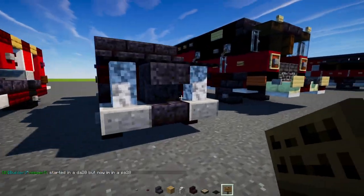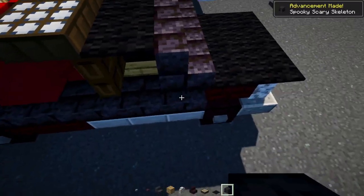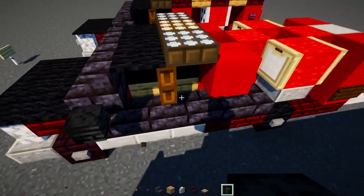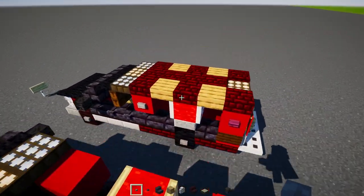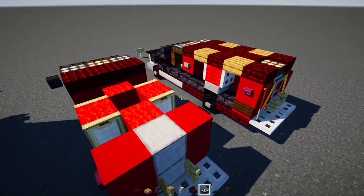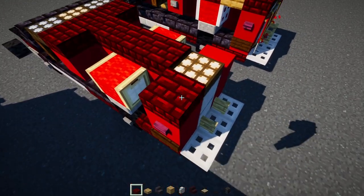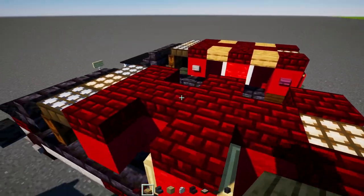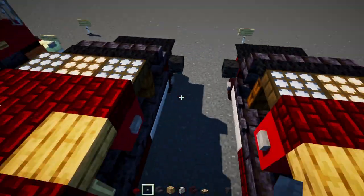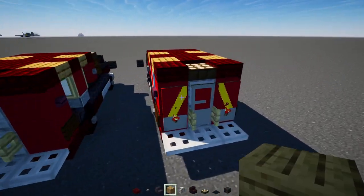In the middle, add a spruce sign like this. To the sides, add a wither skeleton skull on each side. On the top, add a red nether brick slab three blocks wide. In the back, add a daylight detector and then red nether brick slabs going across. Add corners in the middle, oak slabs for the rest, and also add a stone button to the side.